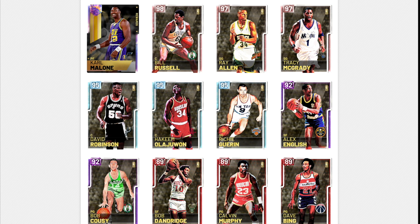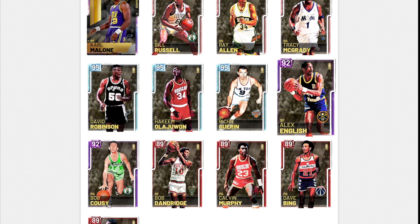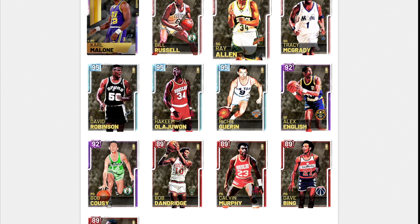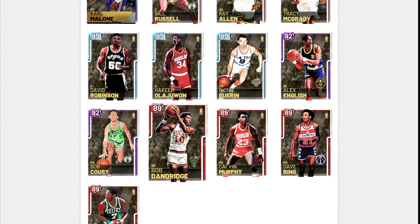So anyway, that's the video — these are the new cards in the Hall of Famers collection. In my opinion, everything from Alex English onwards could be a useful card in MyTeam, and anything from Bob Cousy downwards is going to be terrible. Thank you guys for watching — please like, comment, and subscribe.